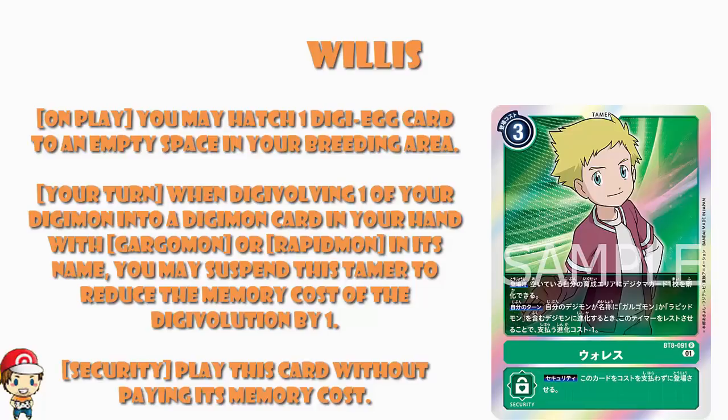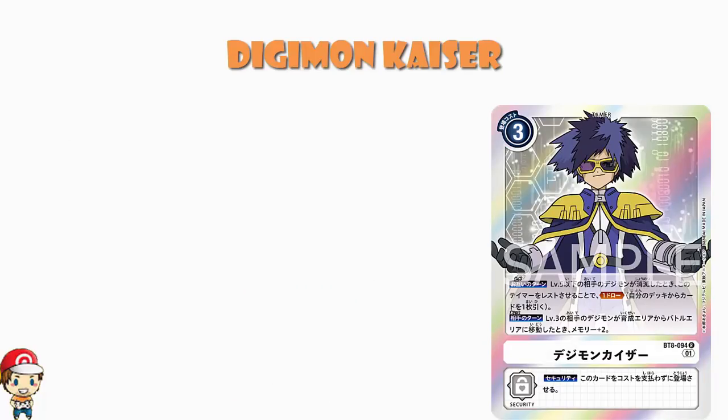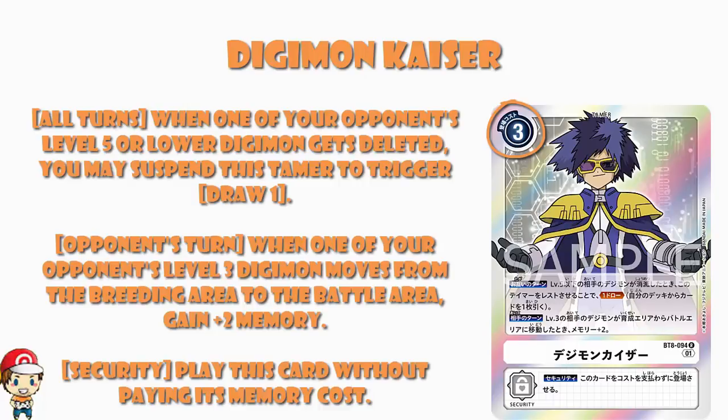The final card we've got to talk about is one that was just revealed a few moments ago as I'm recording this — it is Digimon Kaiser, a white Digimon. Apparently people were expecting purple or black, so I'm sorry to disappoint you. What we've got here is another free-cost tamer. But on all turns, when one of your opponent's level 5 or lower Digimon gets deleted, you may suspend this Tamer to draw a card. Maybe both you and your opponent go through an entire turn without one of their Digimon getting deleted, but that doesn't happen all that often.